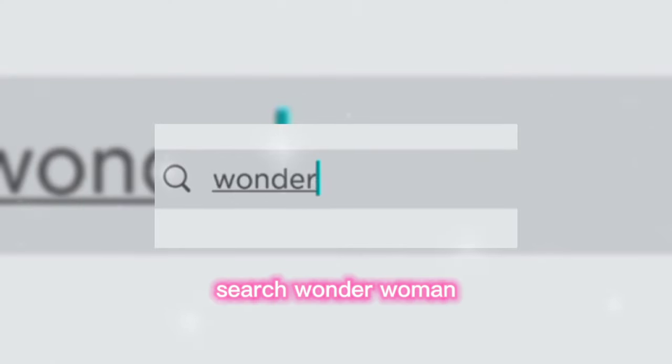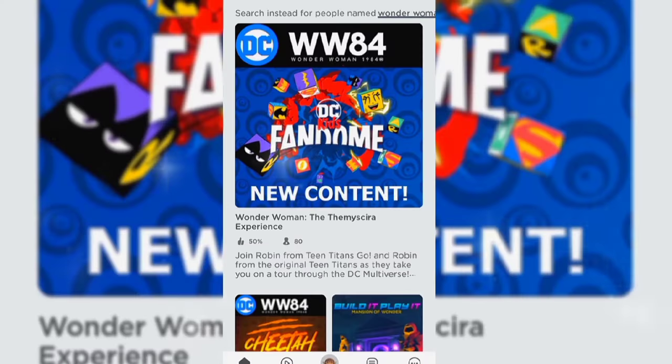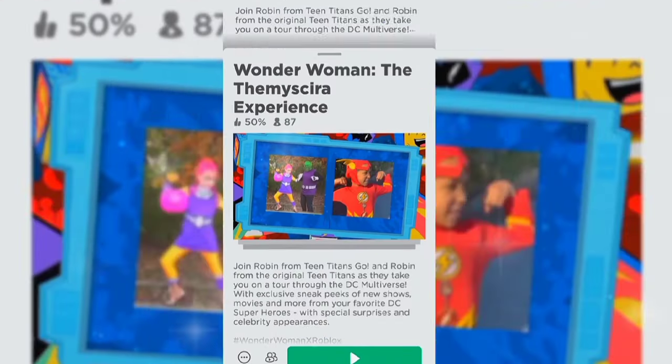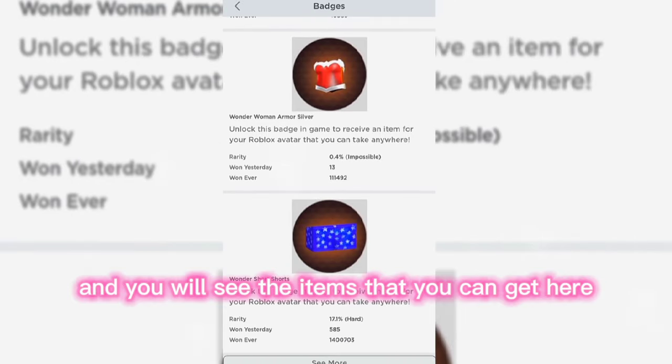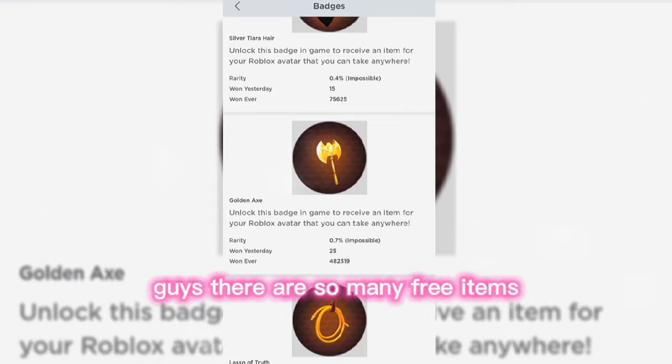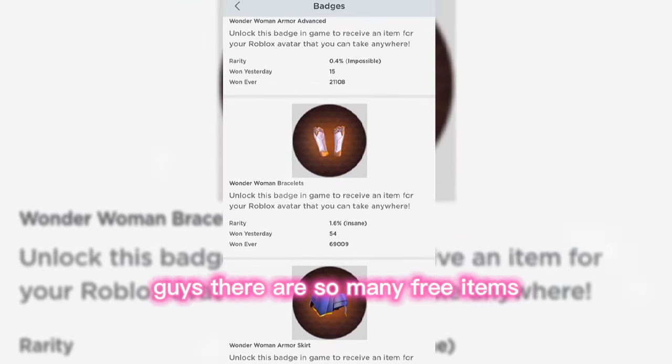Here's the tutorial. Search Wonder Woman. Go to Badge and you will see the items that you can get. Here, guys — there are so many free items.